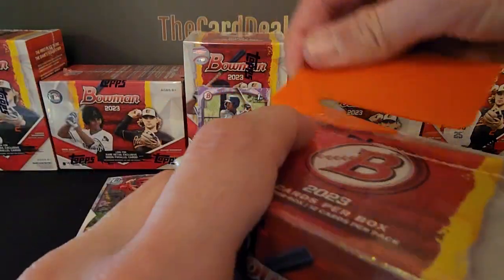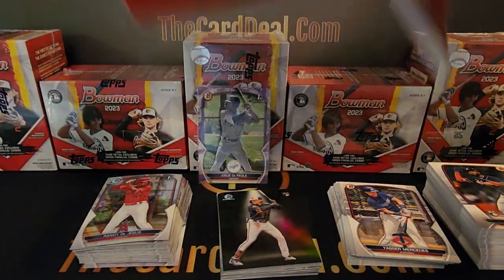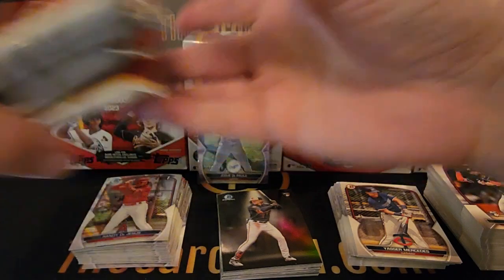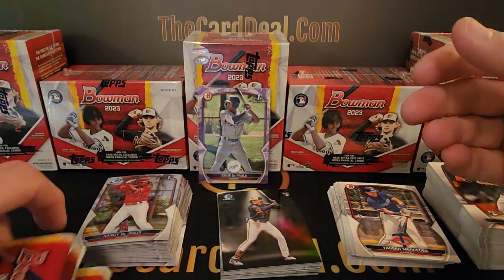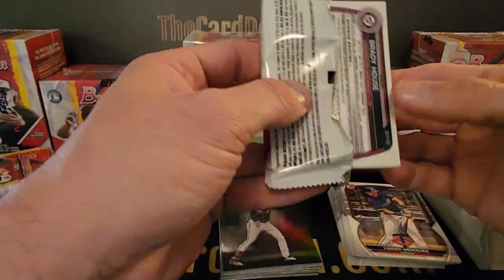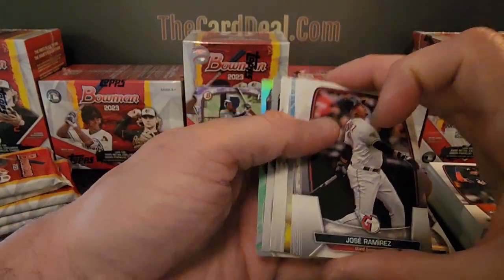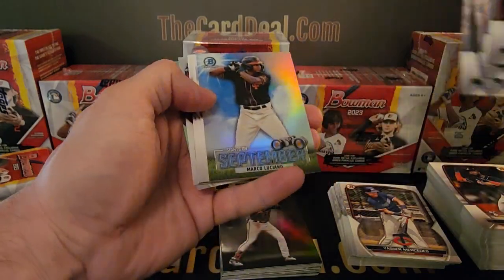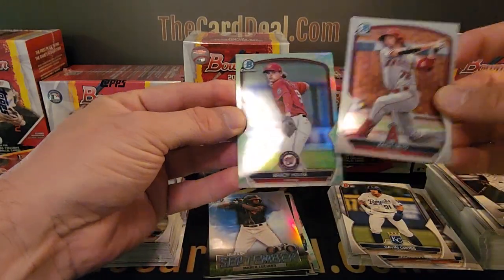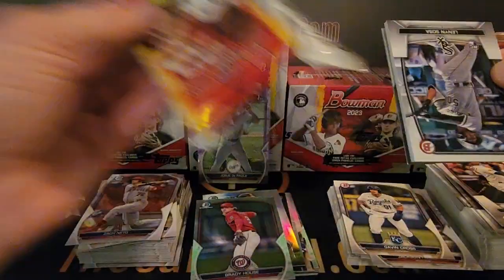Box number three of this five-part rip. There's a refractor on the back — Brady House. Our lunar is going to be Brady House. Zack Netto — either way he's been playing really well, good defense too — had a good series against the Indians.